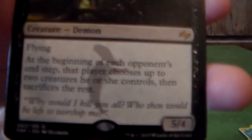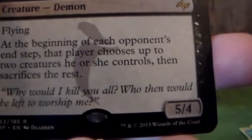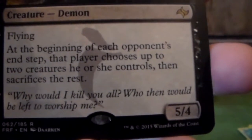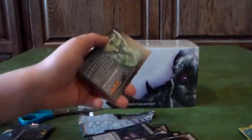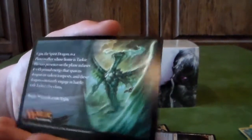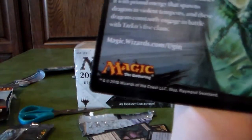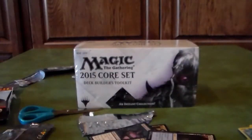I'll bring this in — wait for it to focus. Flying. At the beginning of each opponent's end step, the player chooses up to two creatures he or she controls, then sacrifices the rest. That's pretty good, I like that. And then I get a mana — that's good. There's no code on this one, but if you guys want to go to this website, go play it online. That's cool.